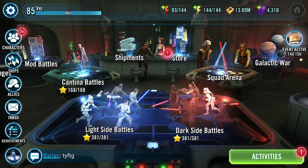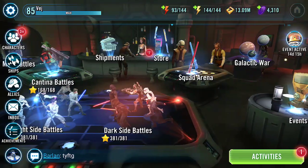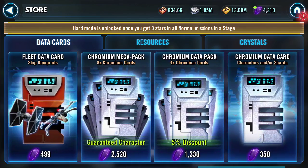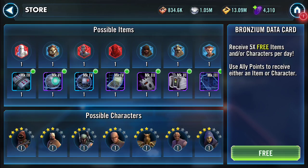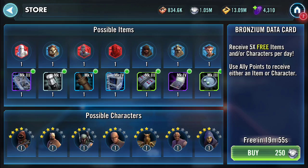But I want you to see what I do in the morning when I wake up. So the first thing I do is I go to the data card store. As you can see, there's a notification right there in the middle. Hit that, and then get a free bronzium data card. That completes one of your daily activities. Nice and easy.